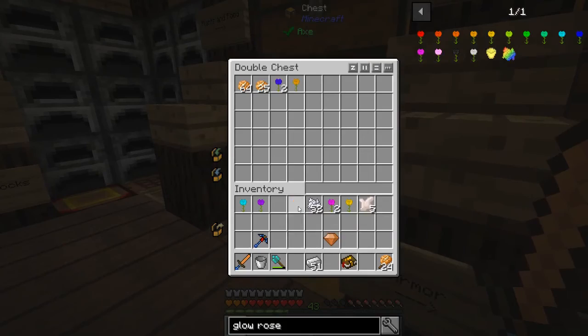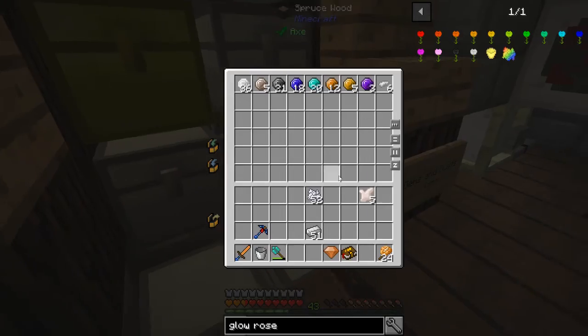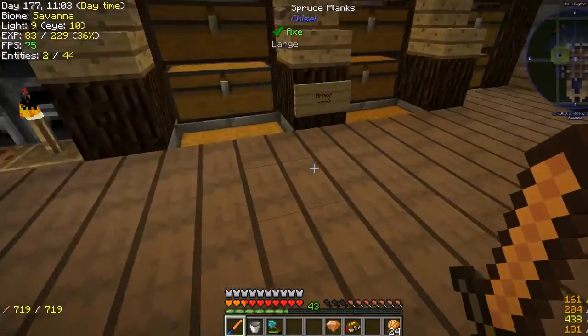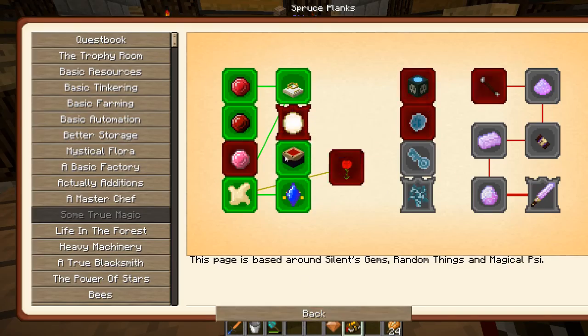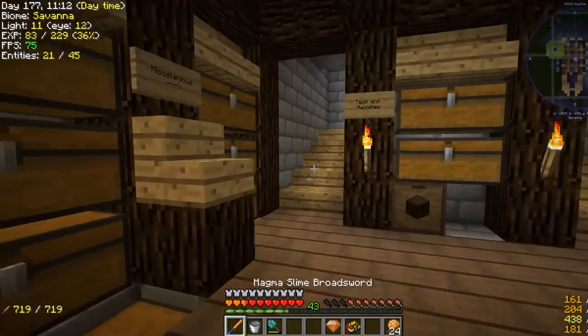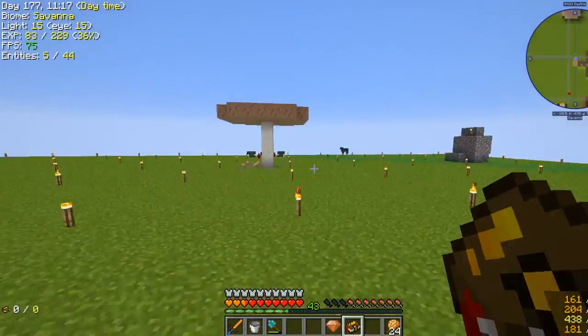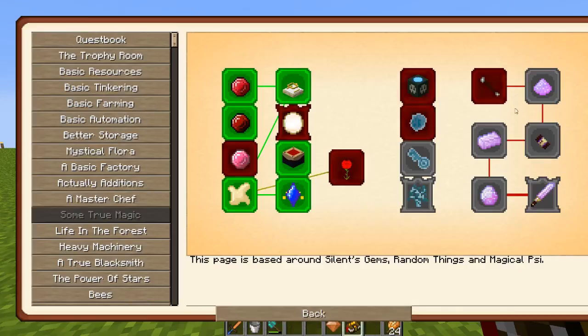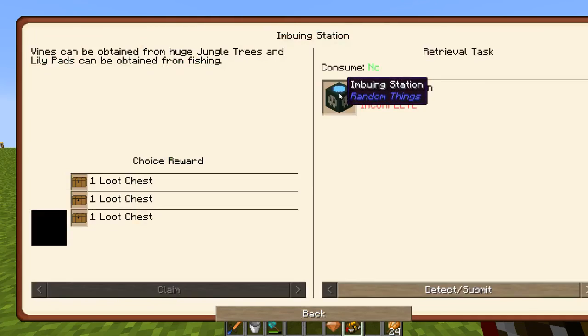Well, we've done what I wanted to with Silent Gems for now. If there's something else I want to do I'll probably do it. But we might as well continue along with the other magic quests. Just because I've never used Psi before, so I'll wait to do that later because I know it's kind of confusing.